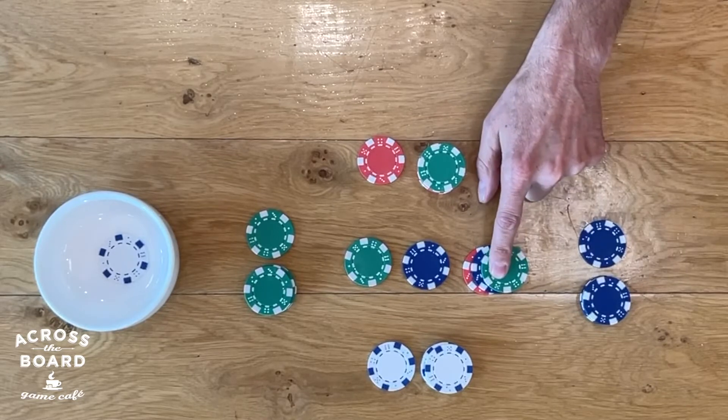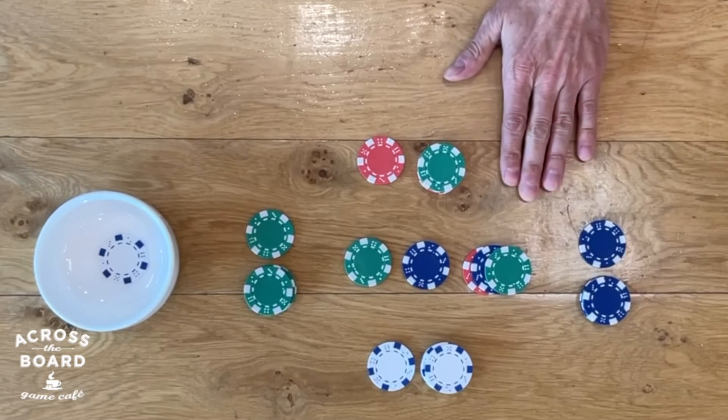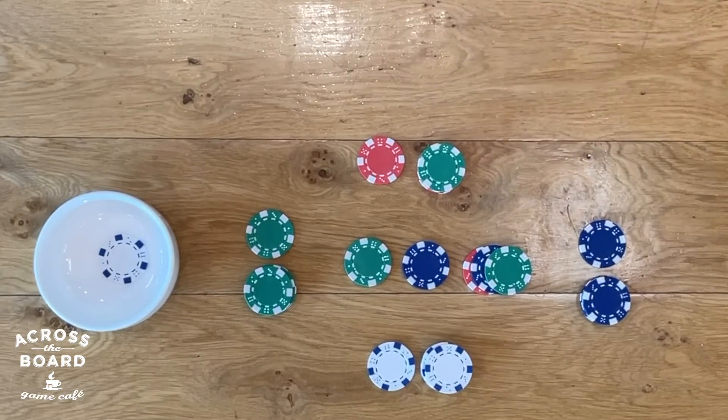So in this case, green played on this stack. Blue is already there. Red is already there. So green may not choose those two players, meaning it must be white that goes next. So if you play on a stack with other players' colors in it, you can't choose them to go next.